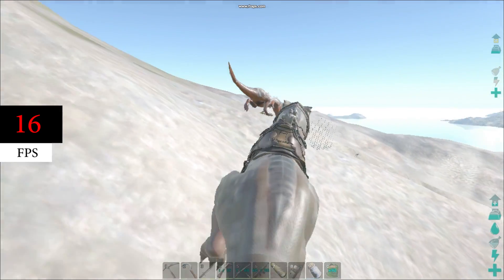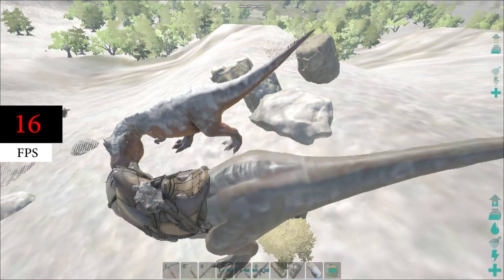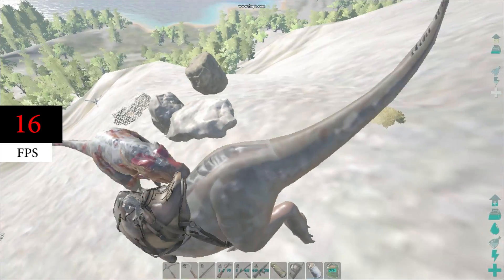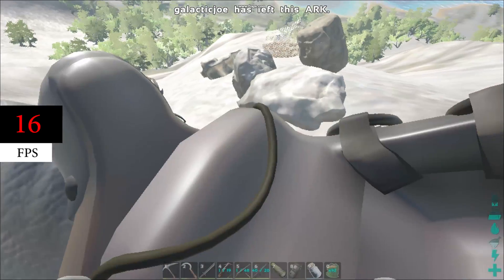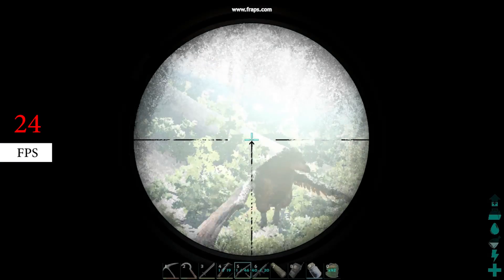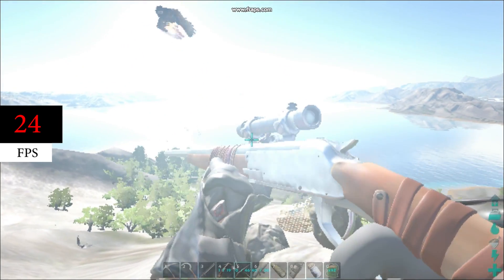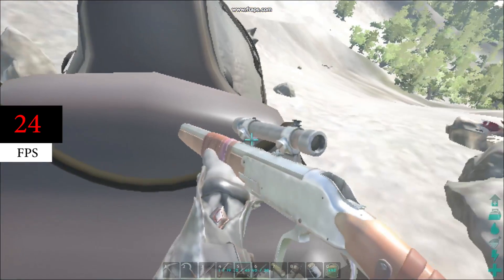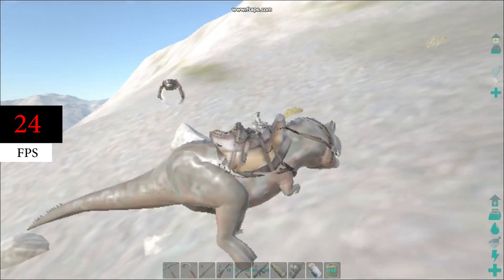Ark: Survival Evolved was definitely a tough one to run without a graphics card. In the 1080p benchmark we got around 16 fps with every single setting set to low — the experience wasn't that enjoyable, but if you really want to play this game with friends or try it out, you still can without a graphics card. I had no problem killing some dinos with my T-Rex. When I lowered the resolution to 720p, the graphics didn't take a huge hit and we got a nice boost up to 24 fps. Let me know in the comments which you would pick, or if you wouldn't even run this demanding a game without a graphics card.